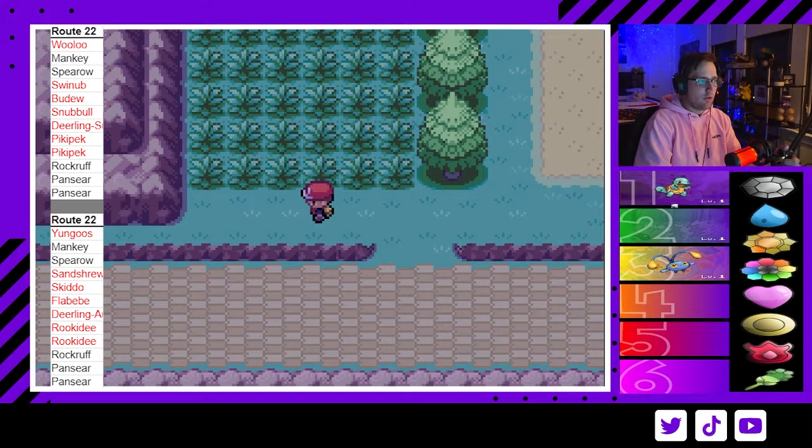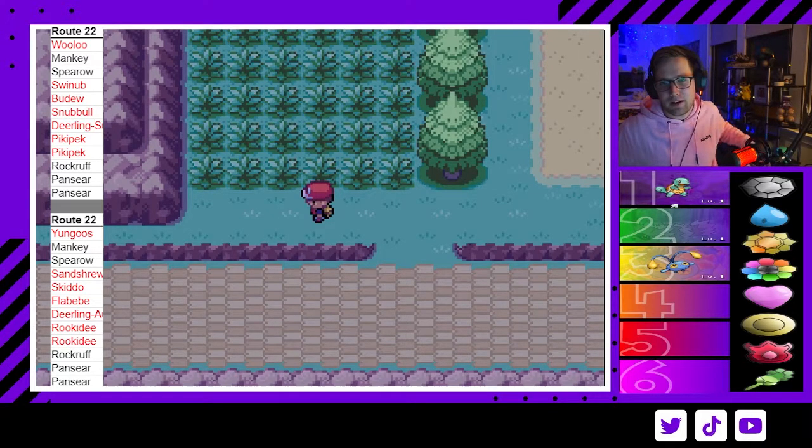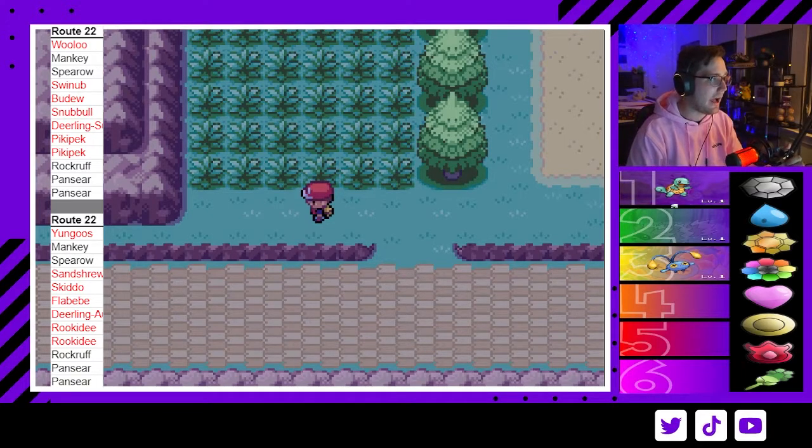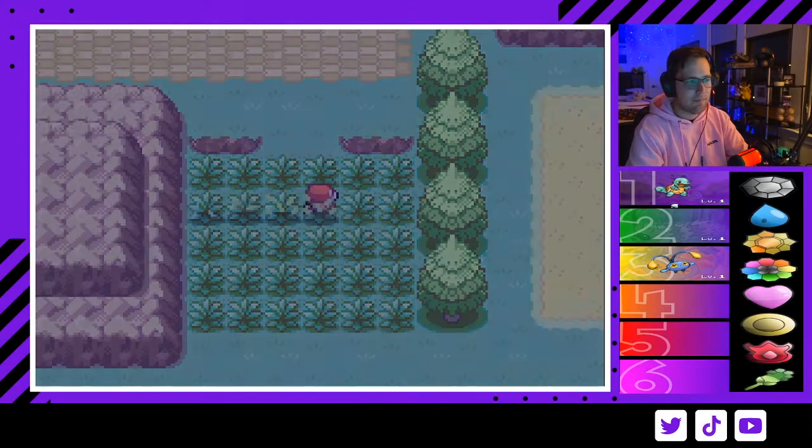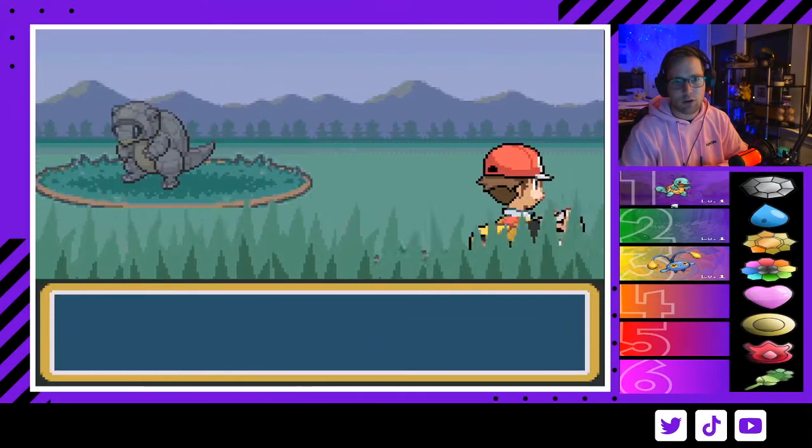For our Route 22 encounter, the daytime encounter is probably more ideal because Wobbuffet at 20% is pretty good. But if you really want to play for the 5% or 4% Rookidee, that's also a super viable option — Rookidee is insane. Manky is also a decent encounter for Brock. I'm going to go for the nighttime encounter just because I like playing for the Rookidee, but I'd recommend daytime for the higher encounter rate.